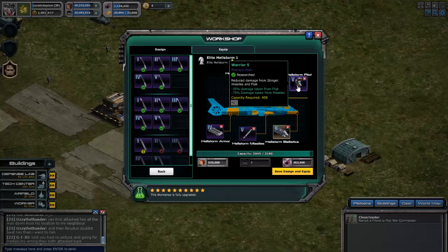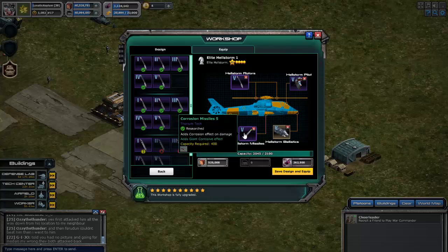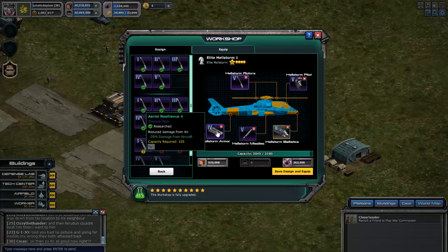Speaking with my pilot at level 5 — 35% damage reduction from flak, minus 75% from missiles. Obviously you want the epic tech. This one's my corrosion build: level 5 corrosion, and minus 20% from aircraft.